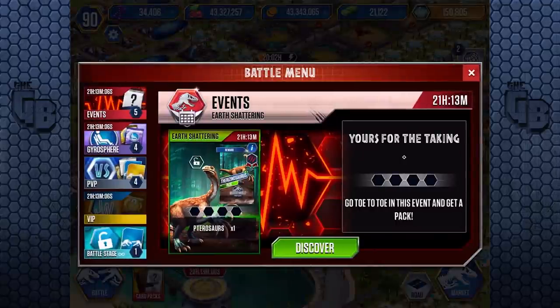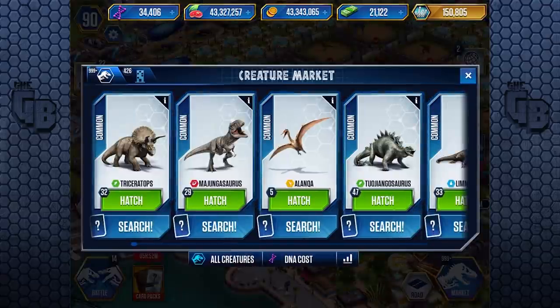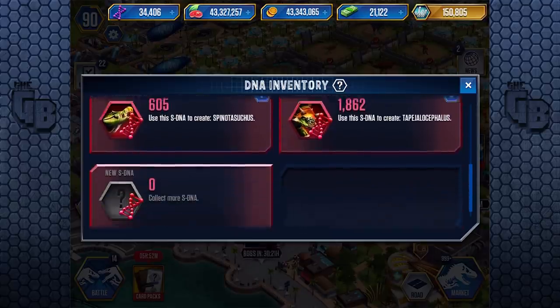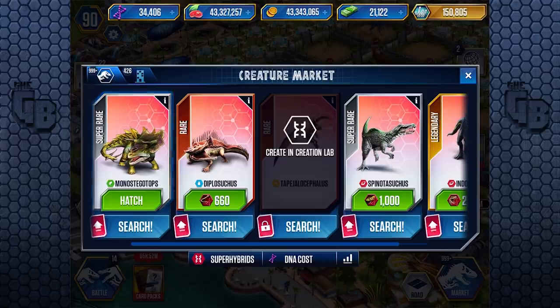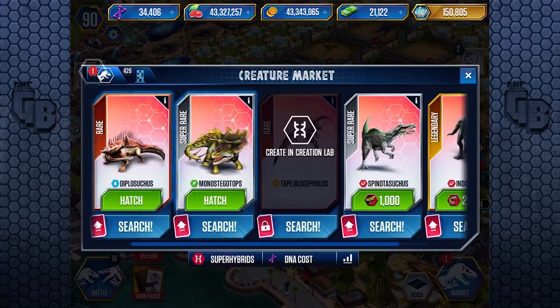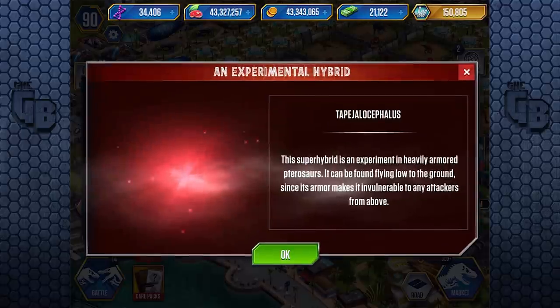We need 2,000 for that. I'll put in Majungasaurus just to free a slot so I can't accidentally put this guy in, because we need to go into super hybrids. I think I can buy a Monostegatops — oh, I've already got one. Let's have a look what I have. I think I've got another Monostegatops ready. 1,800 for Euoplocephalus and 919 for that other dude. I could get another Diplosutures — yep, there you go, it's another Diplosutures. What about the Spinotasuchus? No, I'm a little bit off. Indoraptor — we're getting close. So that's two of the super hybrids.